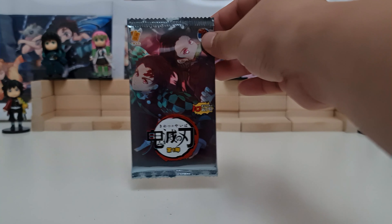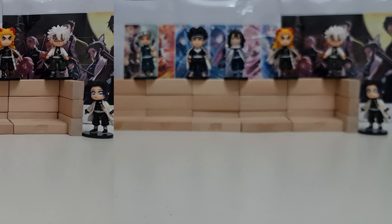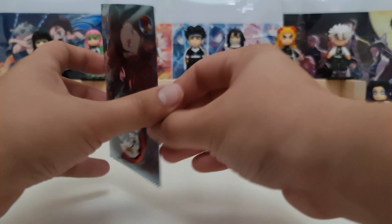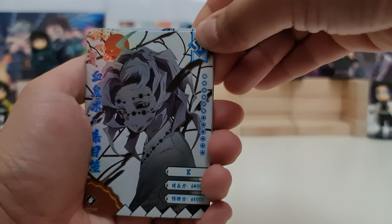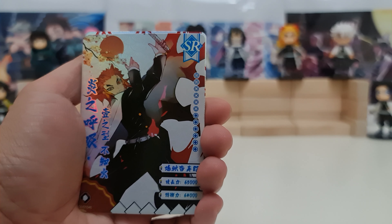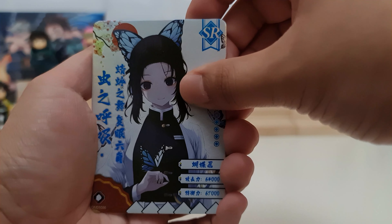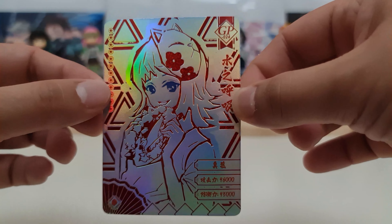If you want to check, inside the pack actually looks like this. So let's open all of them and see what we got. First one: SR Rui, Lower Moon 5. Promo card it is Giyu. SR we have Rengoku, SR we have Shinobu. And our hit — it's Makomo GP, and this is the art of the Mangaka.